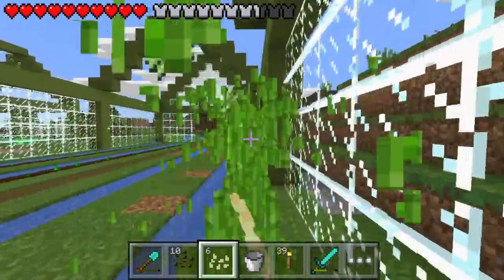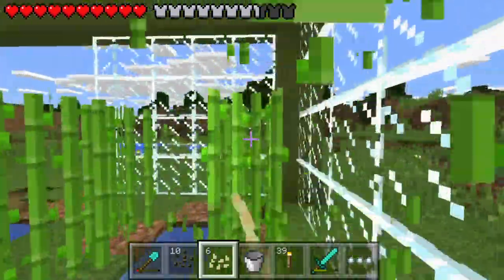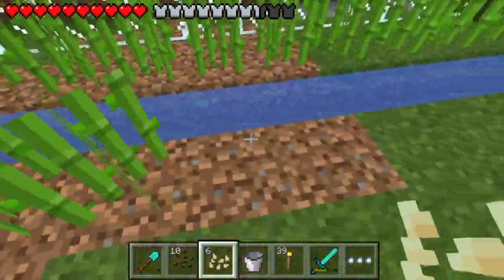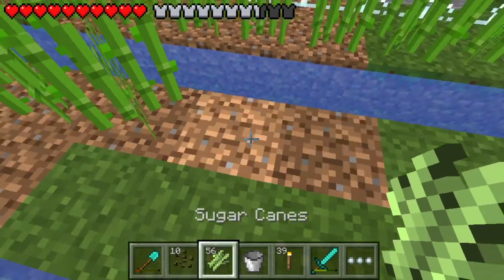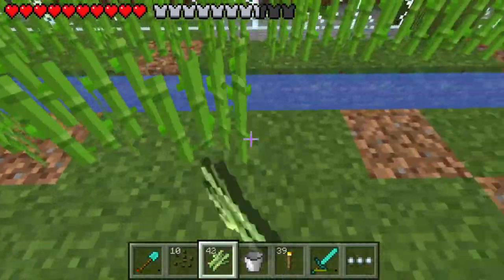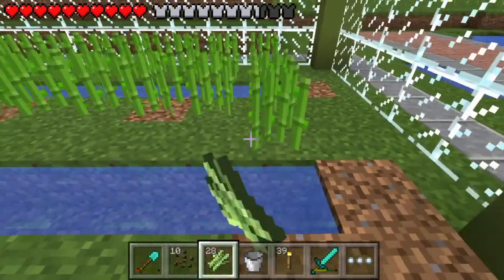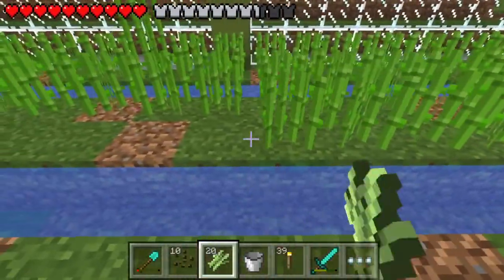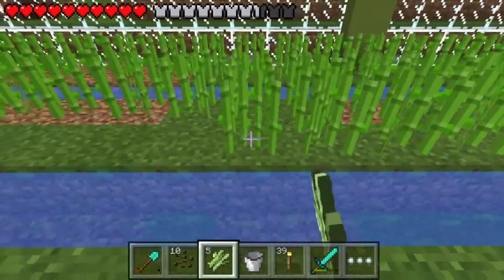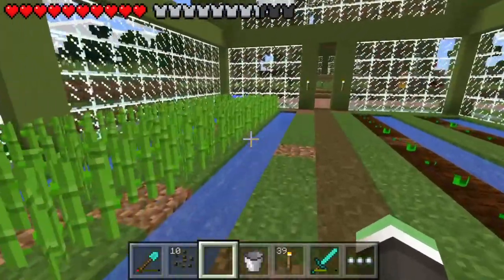All the crop farms are good — they've all been planted and now we just wait for them to grow. Next, we work on the tree farm, which is going to be the same style as this greenhouse but in a larger scale — just imagine this greenhouse but bigger. I want to get every tree type first before planting. We need to find some jungle trees, though we could probably just go ahead and build it first and then go get one.